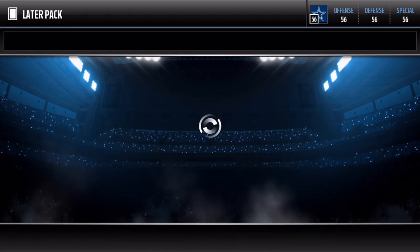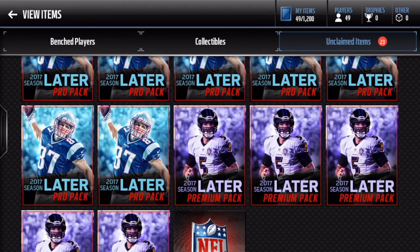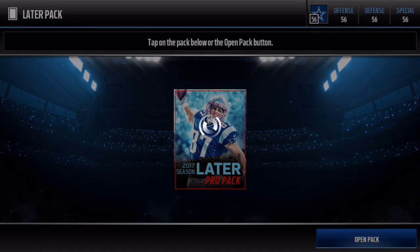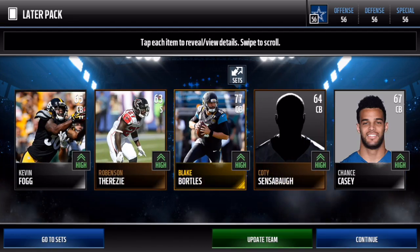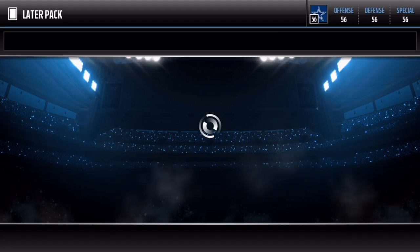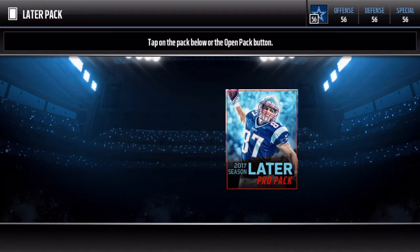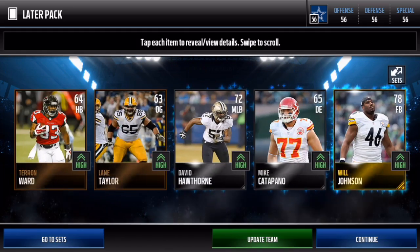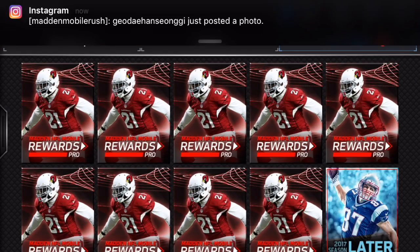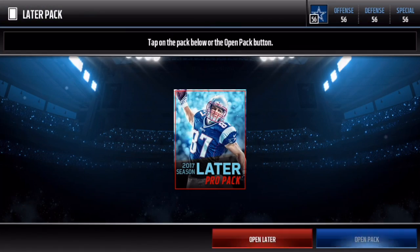We get a headliner player - not bad at all. Not too shabby, another pro pack. These are awesome guys, we get to dive in right now. I'm just looking for my first elite of the year as we round out some of these pro packs. So we get another quarterback. Let's just try to get some elites - can we get an 82 overall cornerback? I'm so happy this released today guys. Another gold - come on, let's get some elite players. Matt Ryan, not too bad, 80 overall quarterback. I'm probably gonna be triple uploading today, it's gonna be insane.